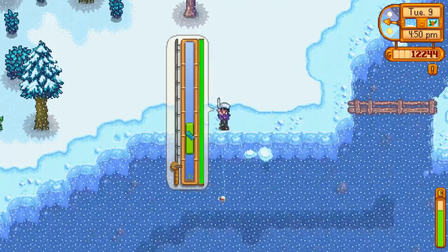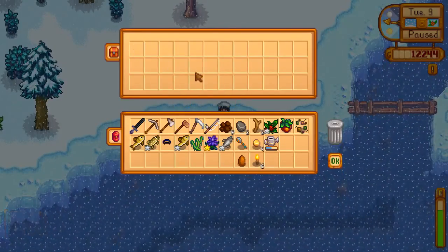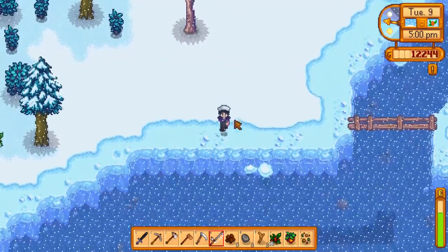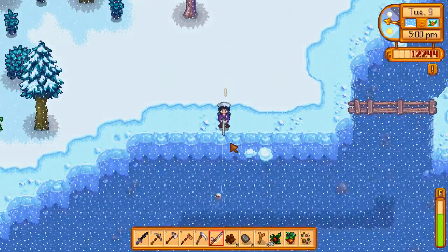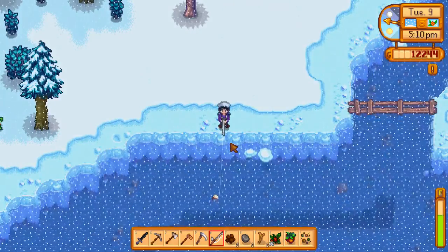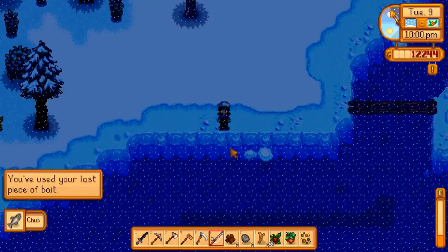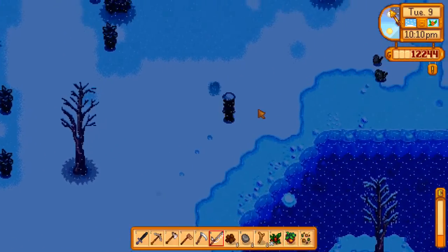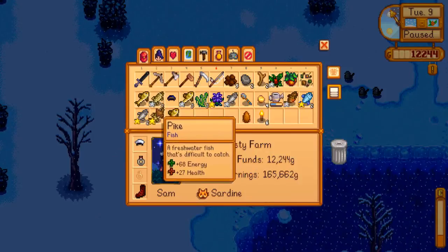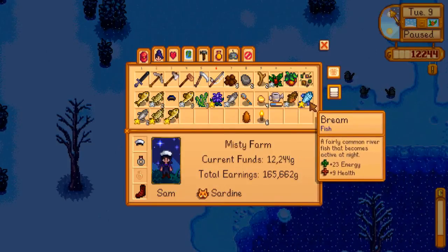What do we get? A rusty spoon and four gold ore — pretty cool! Okay guys, it is 10 o'clock, we've used all our bait. We caught a lot of fish: three silver-star perches, two silver-star pikes, two gold chubs, a gold pike, a gold perch, a tiger trout, and two bream.